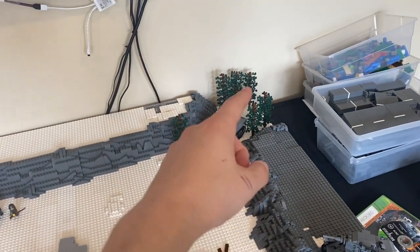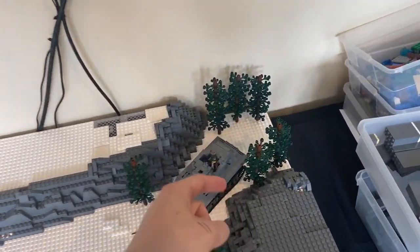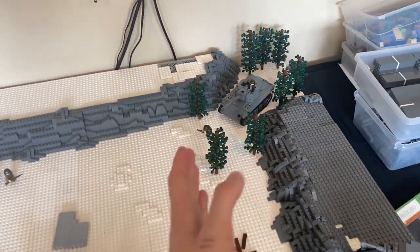Just standing up here, we have the tank coming through. I think this is looking really cool — you can see it's a very dense forest and the tank is kind of sneaking through.